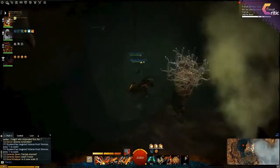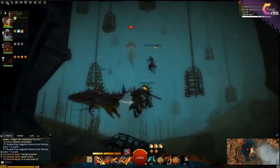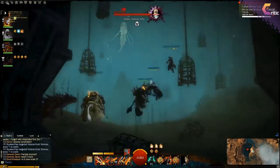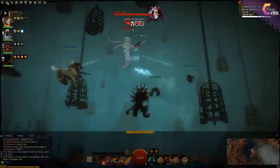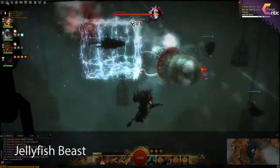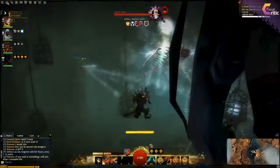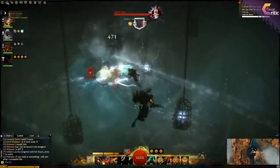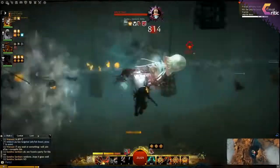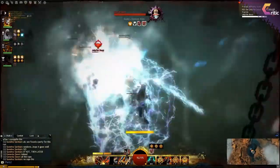The most important thing is just to navigate the path, follow the shiny plants, and you'll eventually get to an area where there are no more annoying bugs attacking you in the dark. This is where the final and only real boss of this dungeon appears — the jellyfish beast. Stay away from the electrified cages hanging in this area.